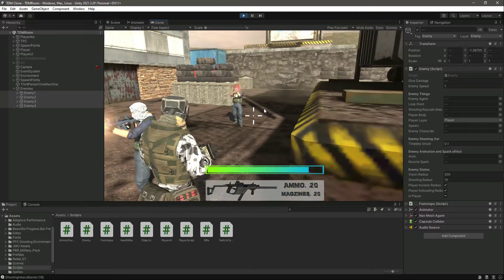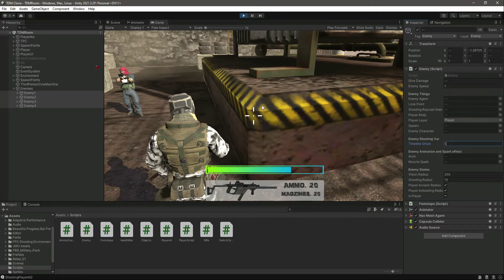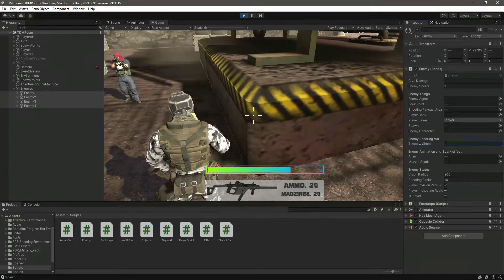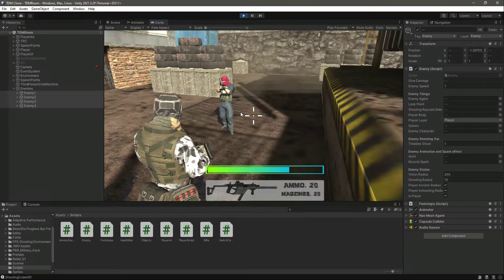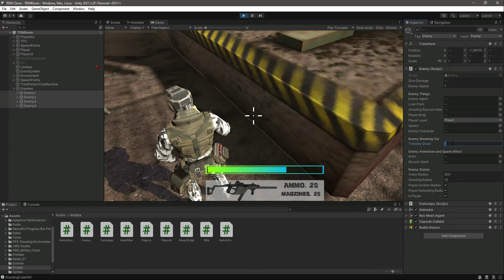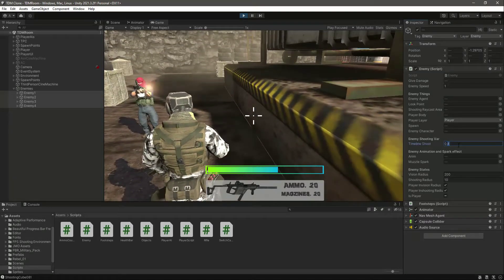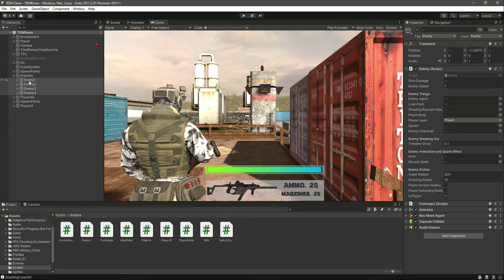If we increase this to 5, now after every 5 seconds the enemy will shoot — you will notice it. You can set this according to your own game. As you can see after every one second the enemy shoots. Let's set the timer — let's say 0.4, actually let's make it 0.2. I think 0.2 will be a good value.